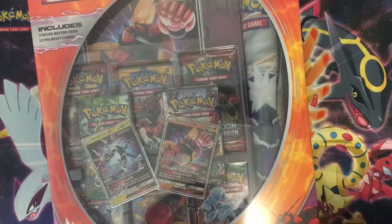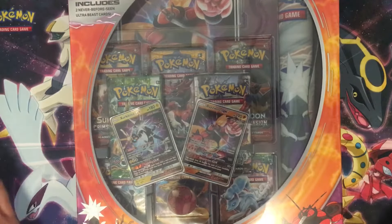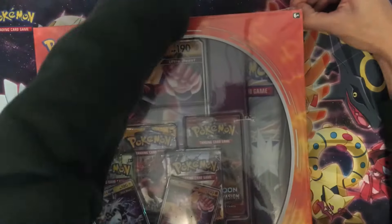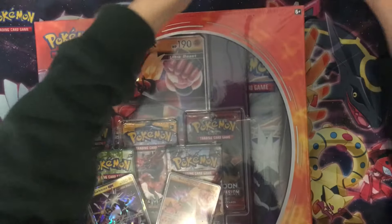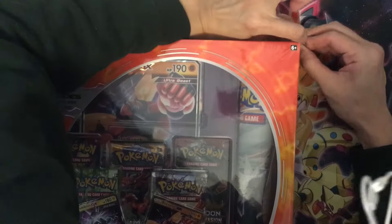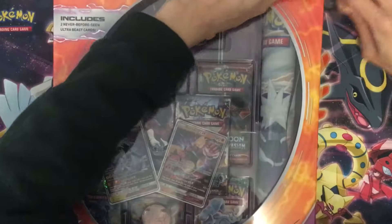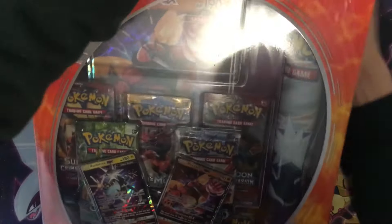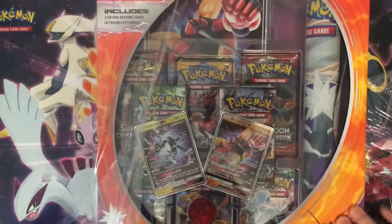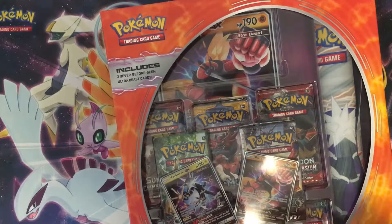What's up guys, DRB Gaming back today with an Ultra Beast GX Premium Collection. I chose Buzzwole instead of the other one because I think Buzzwole is probably a better GX card in this set that we can use in different decks. I think all Ultra Beasts have a pretty good GX move, but I like Buzzwole better.